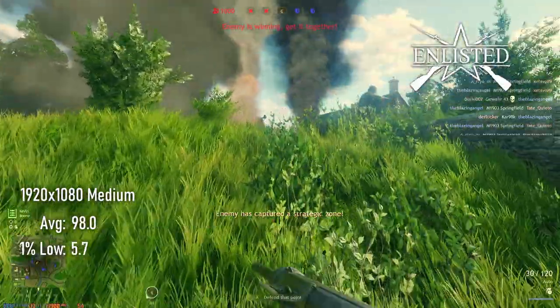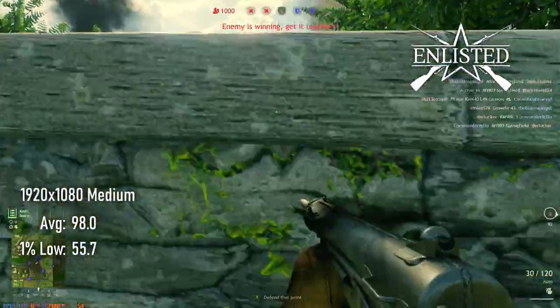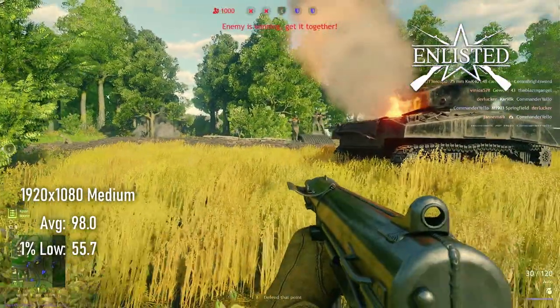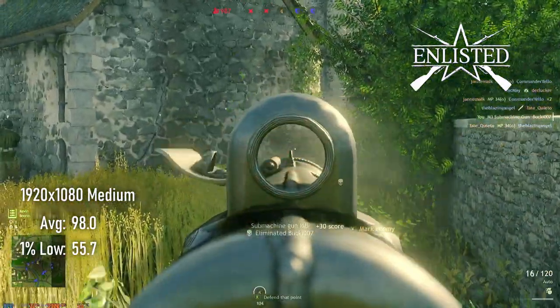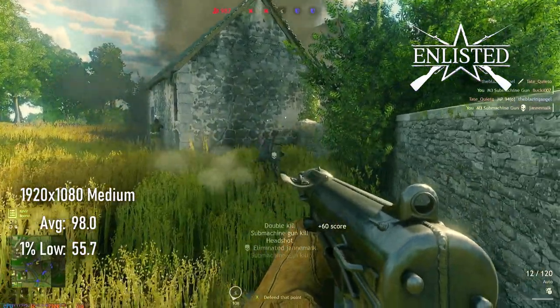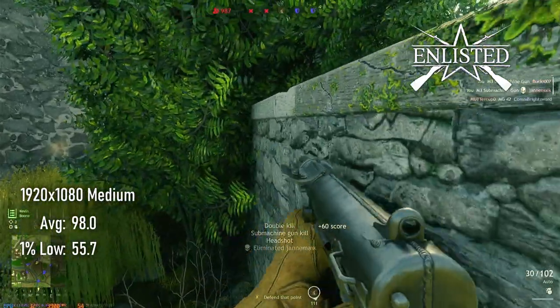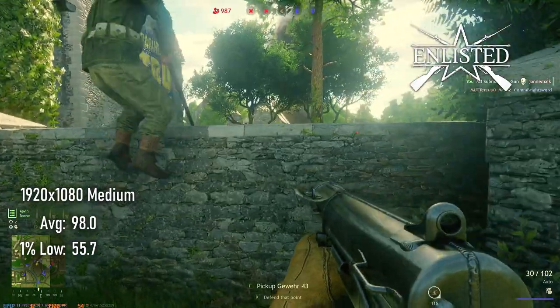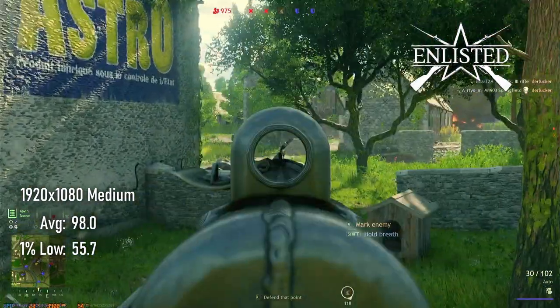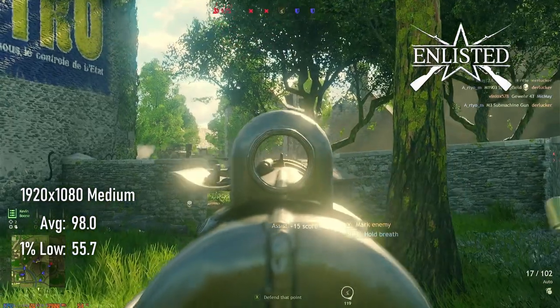Enlisted isn't finished yet — apparently this is just how games are made now. The 4GB RX 480 can run this game at 1080 medium quality at close to 100 FPS average and 55 FPS 1% low. When the game finally does release, performance may well change.